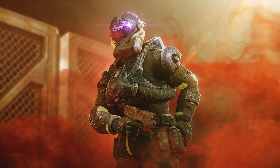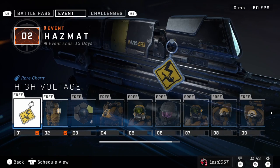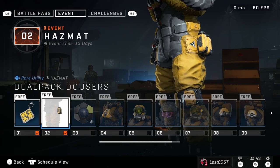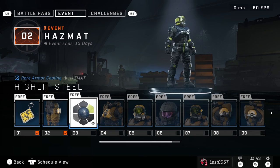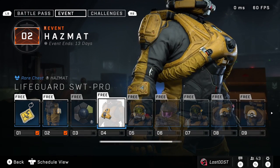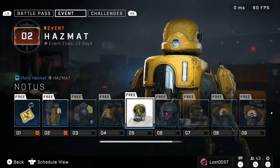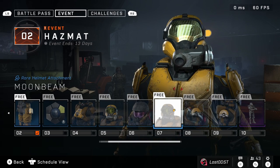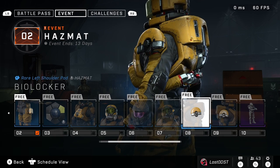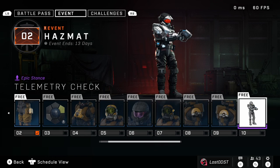Let's take a look at the event pass. It's a free 10-tier event pass. On the first tier we got a weapon charm, second tier a utility item for the Hazmat core, third tier an armor coating with green and blue, fourth tier a chest piece for the Hazmat core, fifth tier a helmet for the Hazmat core which looks quite interesting, sixth tier a visor, seventh tier a Moonbeam helmet attachment, then shoulder pads which unfortunately take up two tiers, and on the last tier a stance called Telemetry Check.